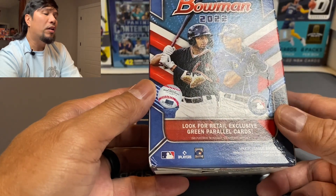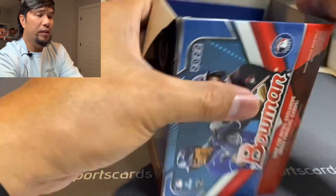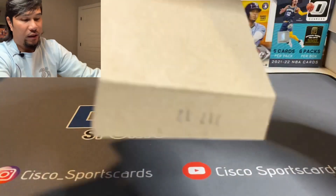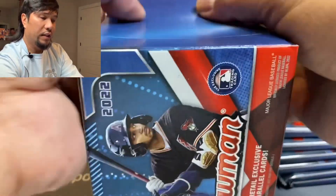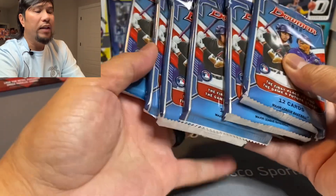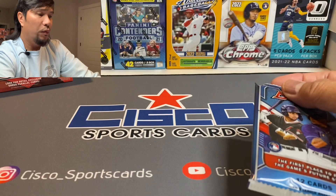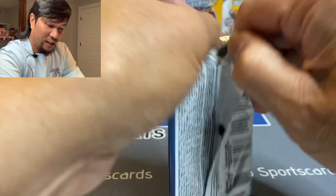What we're going after here are green parallel cards. We've got the blaster box — looks like six packs in here and 12 cards a pack, so it's going to be quite a few cards. Hopefully we can pick up some bangers. Everybody wants the bangers, so let's try it.